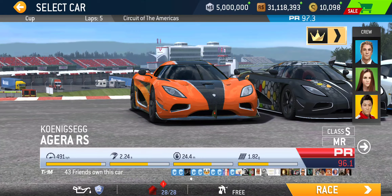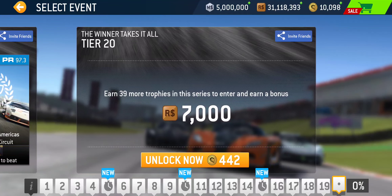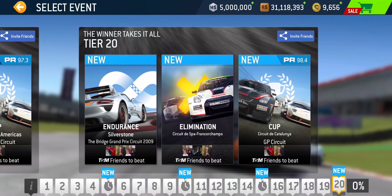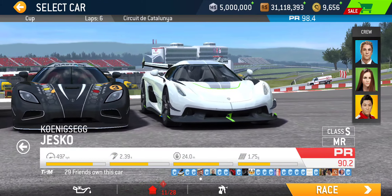Tier 19: we got Hunter at Hockenheim National, Autocross at Laguna Seca, and the cup at Circuit of the Americas Grand Prix circuit. PR 97.3 required for this five-lap cup. And then that takes us to the final tier — tier 20. We got Endurance at Silverstone Grand Prix, Elimination at Spa, and the final cup at Catalonia Grand Prix. PR 98.4 required — and it's going to be a six-lapper, so we get an extra lap squeezed in.